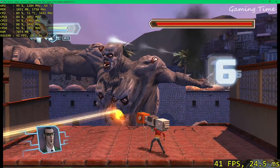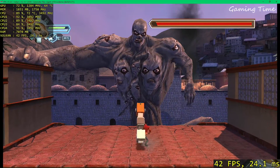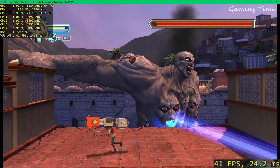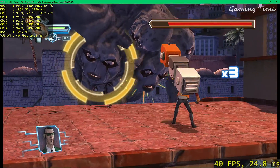Too powerful. You can't block the attacks. Hebo's stunned — attack him up close now.